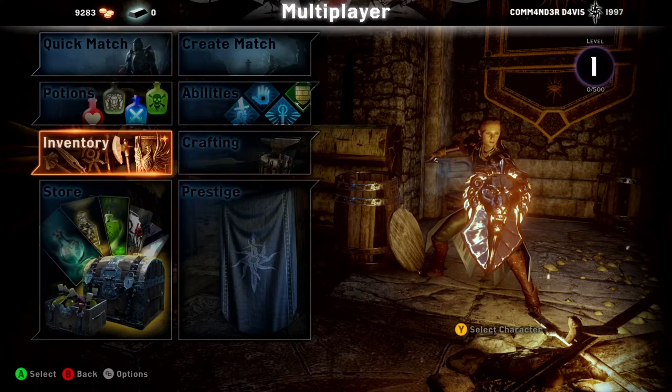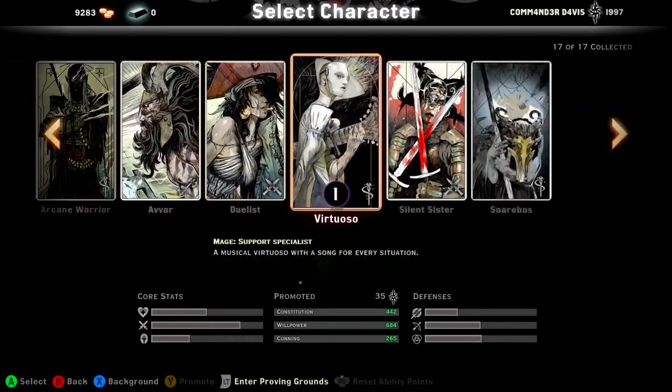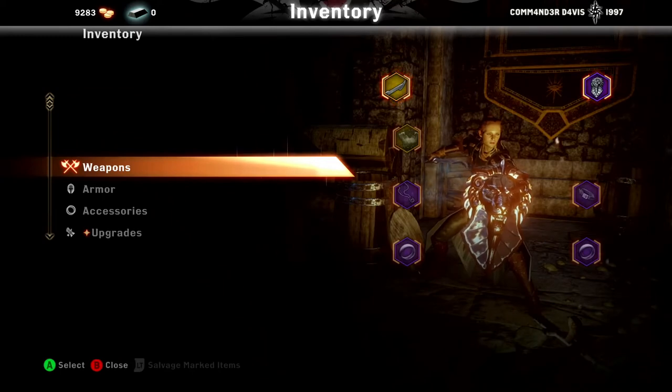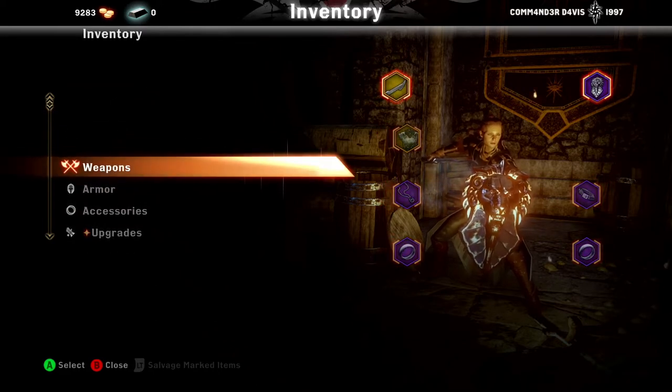Hey guys, Commander Davis here. We're going to do a little bit of a different video today. I have done all except for Believe the Alchemist and Virtuoso for my guide videos. Today I'm going to go over what weapons you guys should be looking out for, as well as some items since we're already in here.